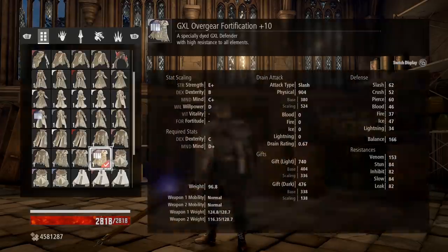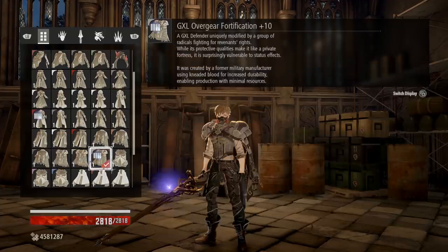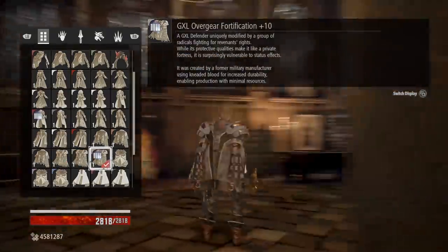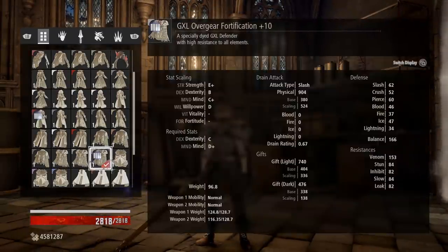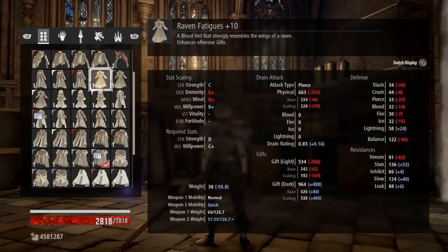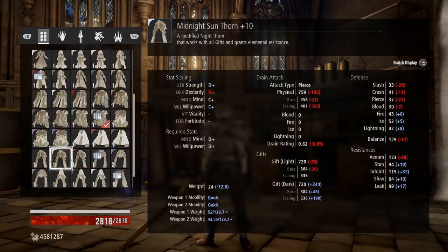Moving to our veil, we're running the Hound's Veil, the GXL Overgear. You can just run the Defender — the Overgear is just an alternate color scheme — but I do like how it looks for this build. This is a very beefy veil. We have Mind and Dex scaling, a respectable amount of light gift damage boost, and very high defenses. Scrolling through other veils, you can see that the defenses just don't stack up against this thing.